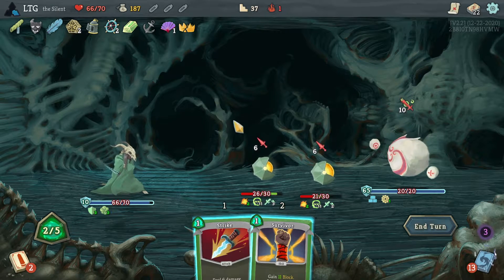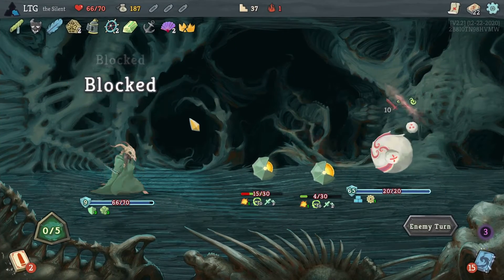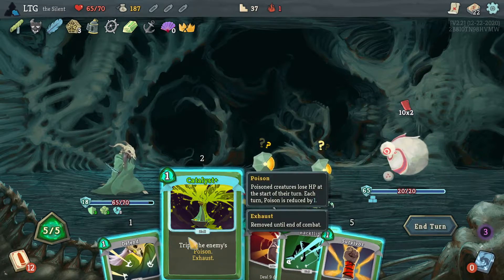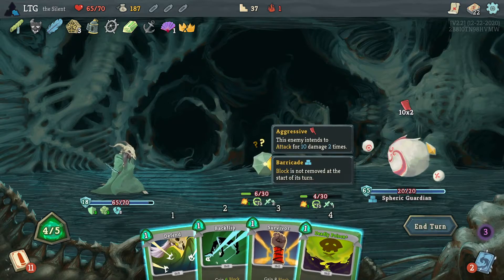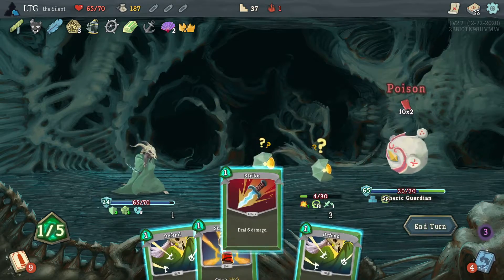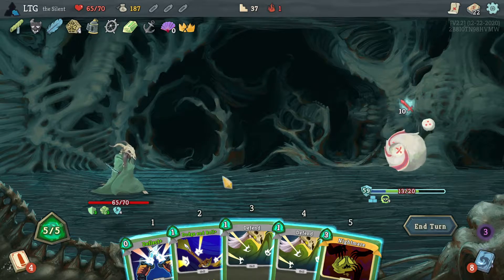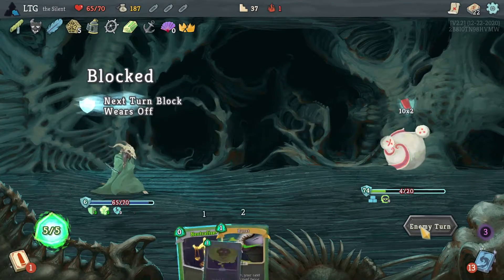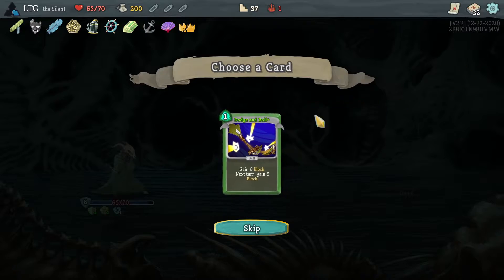Why did I think I was blocking way more than I am? Take one damage. This catalyst doesn't do much for me, but I put some poison onto him. I'll take another dodge and roll.